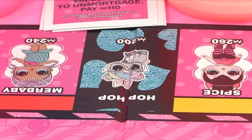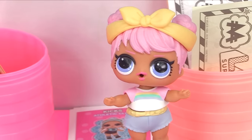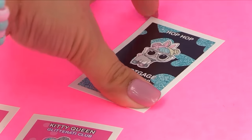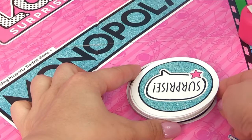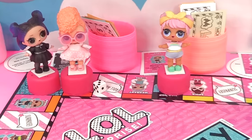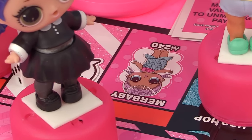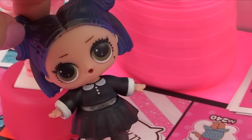The next pet is Hop Hop! Nobody owns her yet - Dawn just got super lucky. Hop Hop costs 200. "Buy!" Here's a hundred and two hundred - the very last LOL pet has been sold. Next up is Dusk - she lands on three. One, two, three - she landed on Mer Baby who costs 240 dollars. "I've got to stay in the lead, so I'll buy her."